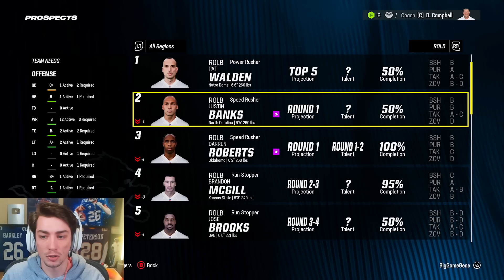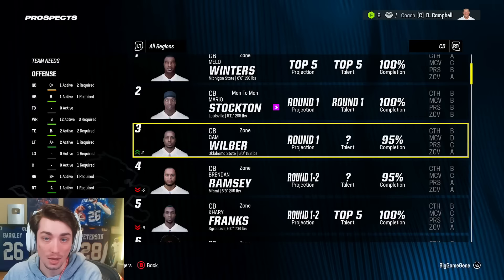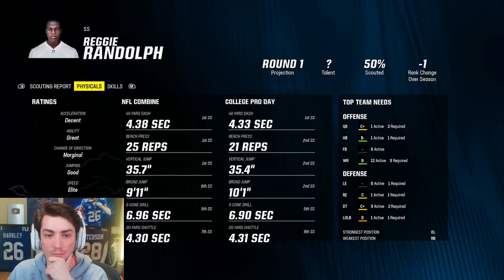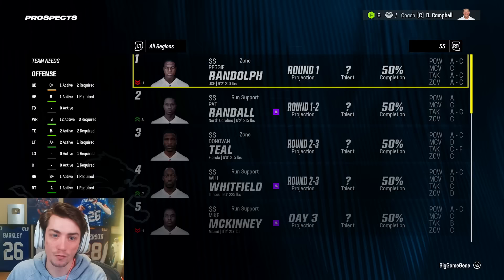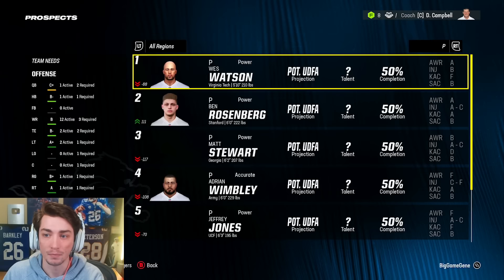Top five talent, round one to two projection. I was thinking about taking a corner at the very top of the draft just because he looks so good, but a top five talent at the end of the first round — that's where we want to be. Then there's a safety: elite speed and strength. He might be a freak. Reggie Randolph — that's an A-plus name as well. We are going to have some really tough decisions in this draft, which is a good thing because they're really good players.